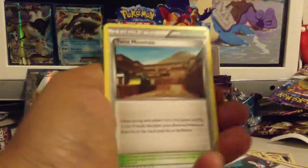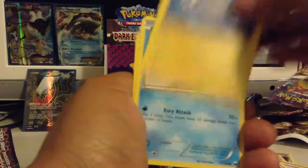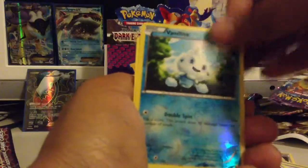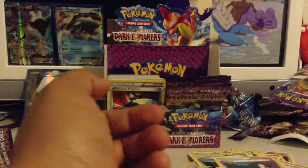Next pack starting off with a Twist Mountain, Slowbro, Charon, Chansey, Lil Pup, Tynema, Piplup, Zorua. Vanillite is my reverse and a Galvantula is my rare. I've gotten that one before.